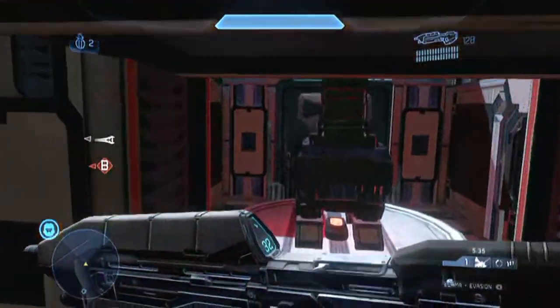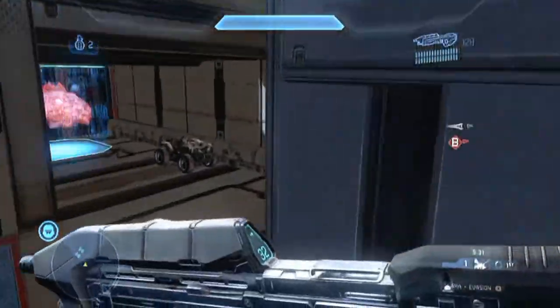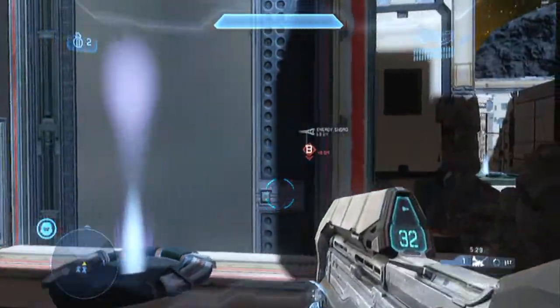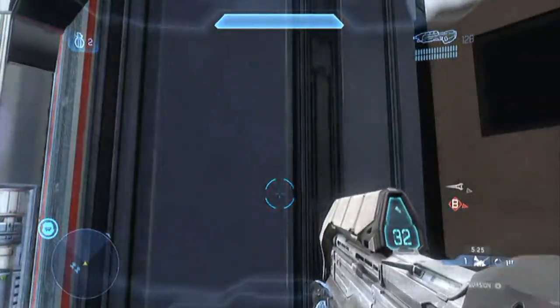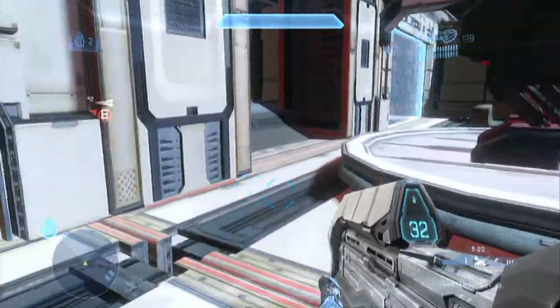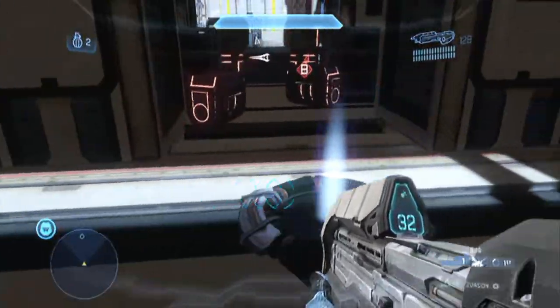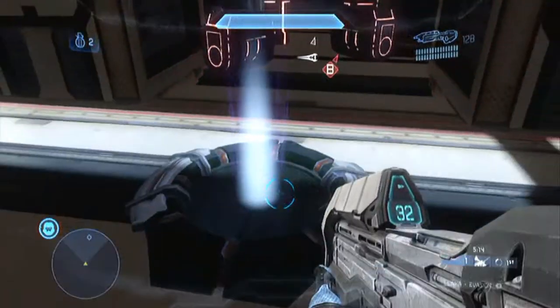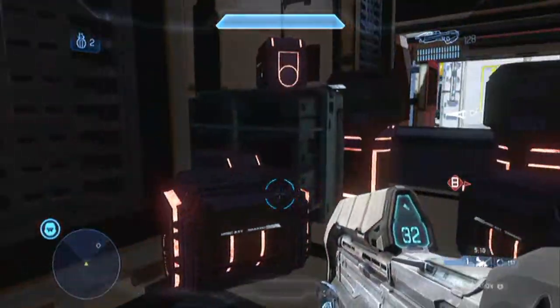It's pretty much the same for the other side. There was another teleporter between those two railings, but now this railing has spawned and prevented people from using the old one. If you use this teleporter it will spawn you right over here, and if you use the other one it will spawn you right here. So to capture A, you have to use this teleporter over here if you spawn all the way from behind as the reds.